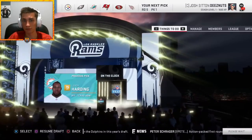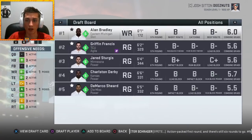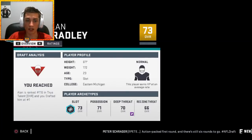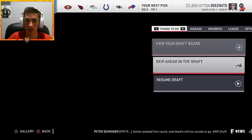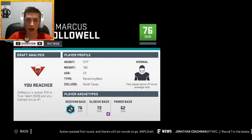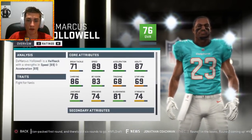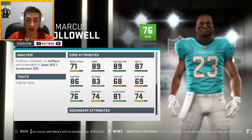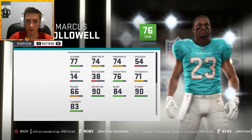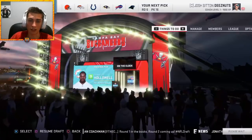Adding wide receiver depth with Allen Bradley out of Eastern Michigan — 73 overall, fifth round, ranked 116th, clearly a backup. Backup running back Demarcus Hallowell out of North Texas: 76 overall, normal development, ranked 31st — taken in the fifth round with 89 speed, 89 acceleration, 86 carrying, 83 ball carrier vision, 81 elusiveness, 77 catching. Very interesting backup player. That's the last pick.